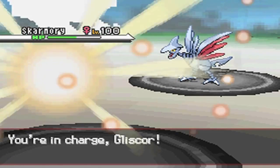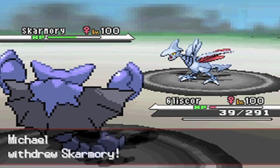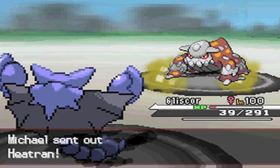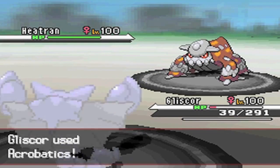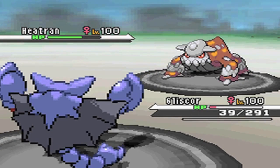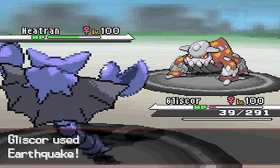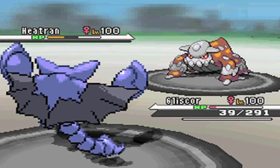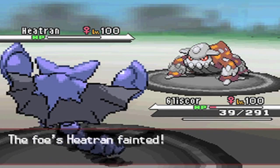I go back to Gliscor — pretty much my last Pokemon at this point. Just going to go for Acrobatics. Hopefully he'll bring in something he goes to Heatran. Acrobatics with Flight Gem is going to do an absolute ton to this thing — like 40%, that's insane. I'm just going to outspeed and KO with Earthquake. Now he's going to have to go into Terrakion on the next turn, go for Close Combat, try and hit through Sand Veil — and he does beat the game.